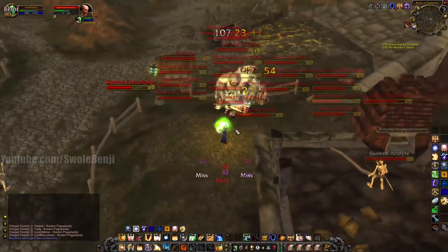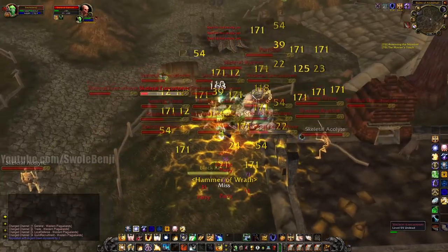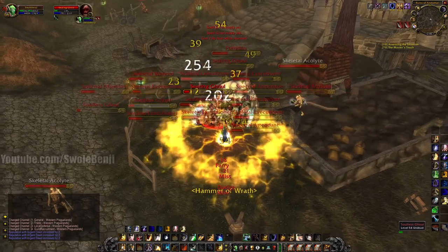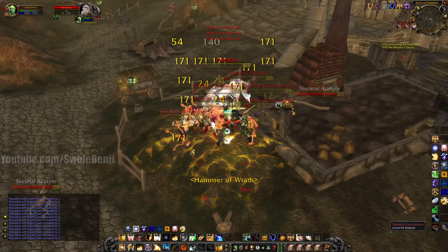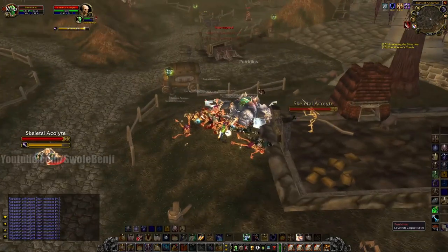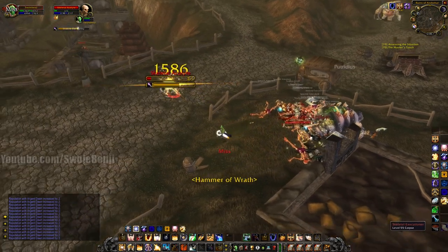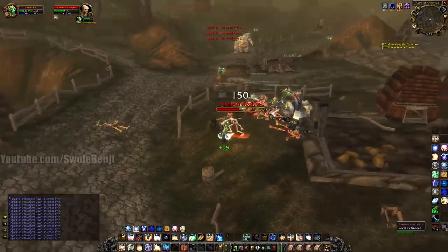Let's drop a good Consecrate and kill these guys — I want to show off more AoE spots. This is a lot of fun, probably the most fun you can have in WoW TBC. I don't even need to use my trinkets — they're dying so fast. Look at their health, they're all gone. Hit me with the stun — Holy Wrath! Hit them with Avenger's Shield and Hammer of Wrath. Look at the damage, it's nuts, absolutely crazy.